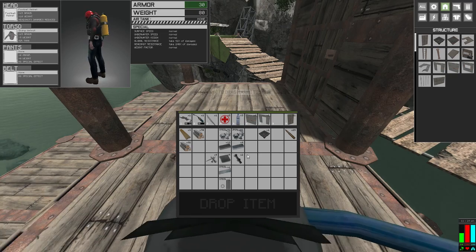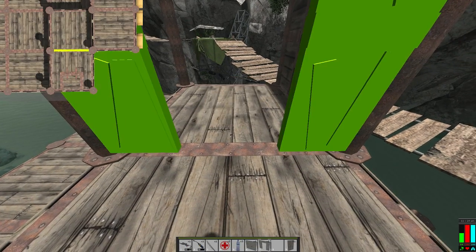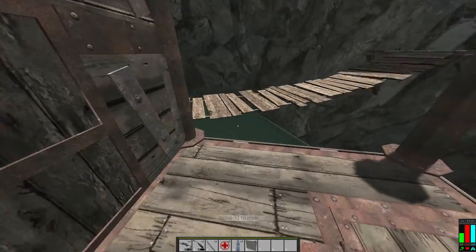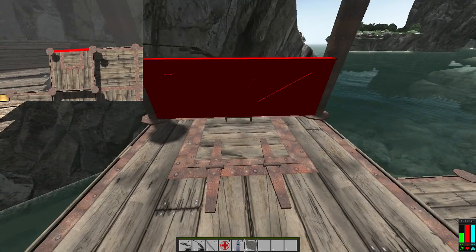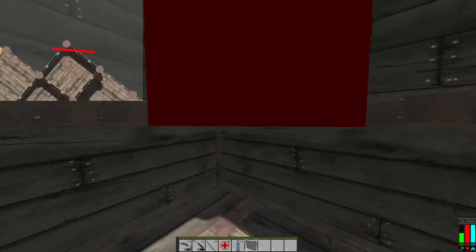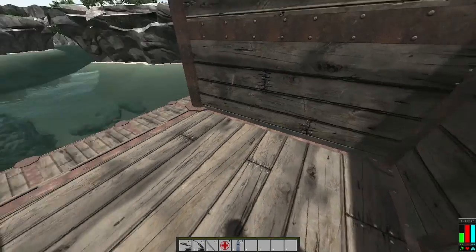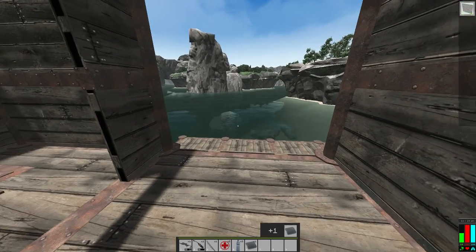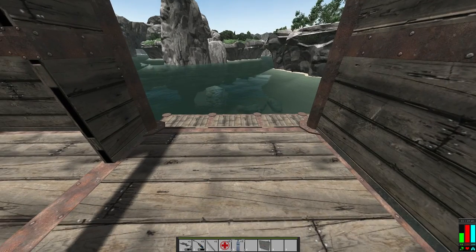Go down here. We'll get the doorway here - just play it a little harder. We'll wall this in. We'll need one more wall.